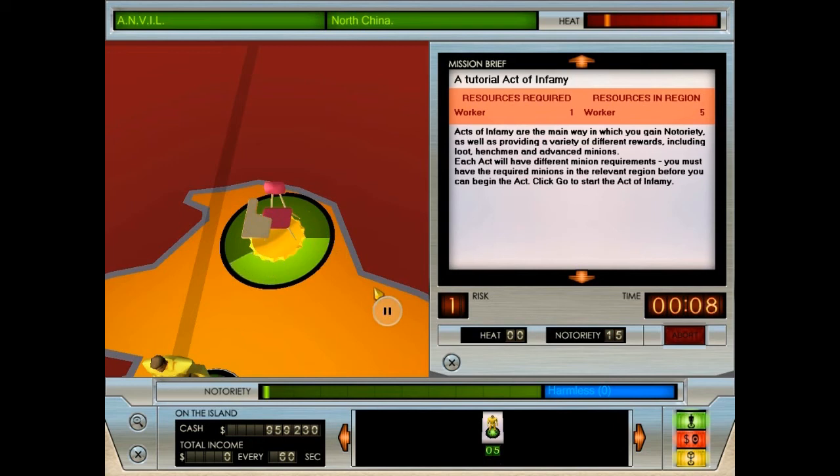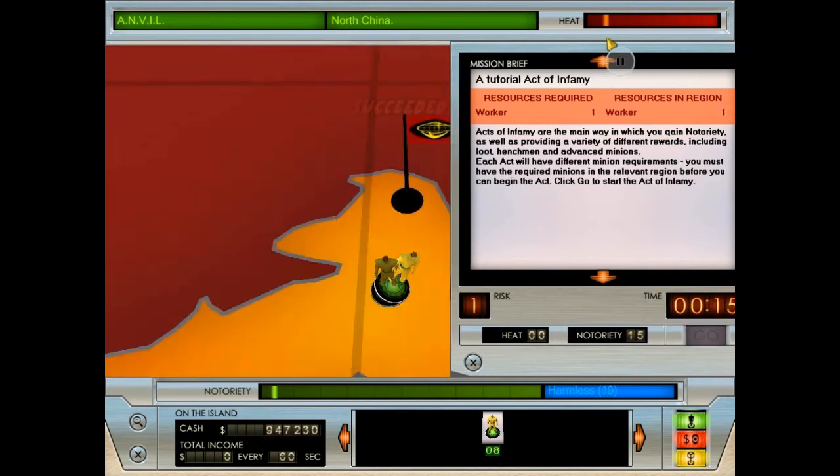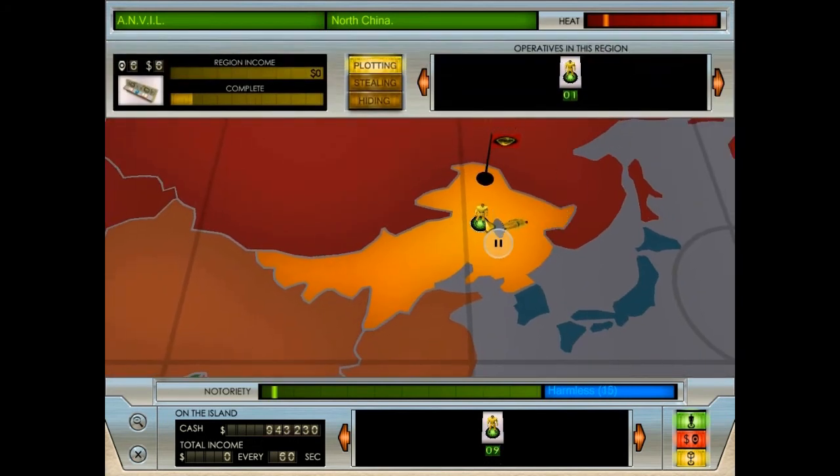As long as you have at least one minion remaining when the act is completed, you will be successful. If all minions die, the act will fail. The act of infamy was successfully completed - you have been rewarded with a notoriety boost. Close the world map screen to return to the island view.